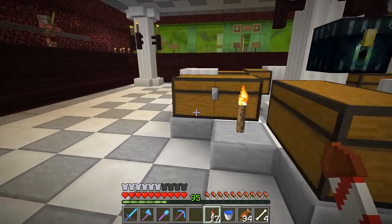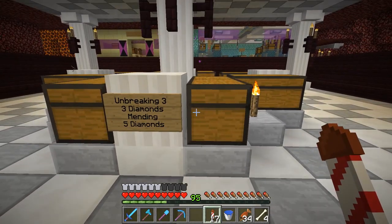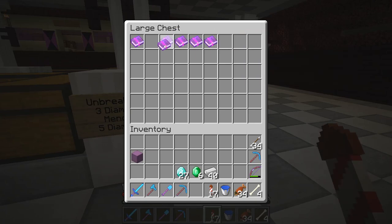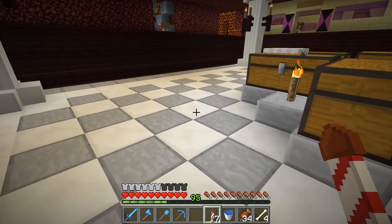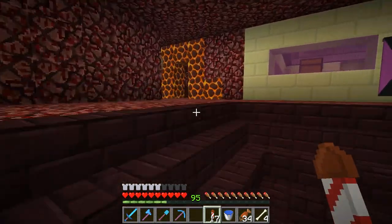That's all I have right now, I'll have to get more iron. Shulker boxes — those are all emptied. Now over here, I started selling unbreaking three books and mending books. All of these have mending on them and I haven't sold any of those. And all these have unbreaking three — I haven't sold any of those. So yeah, 27 more diamonds. Works out for me. Let me go put that back and then we're going to do the next thing in this episode.